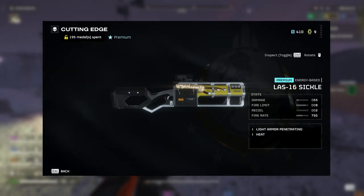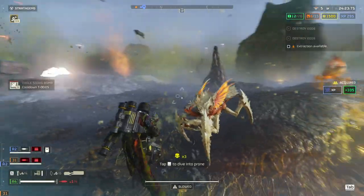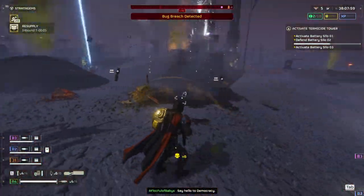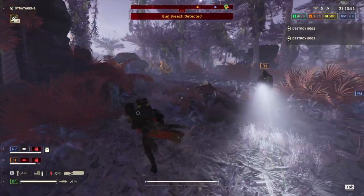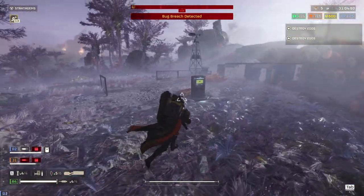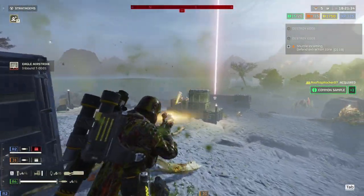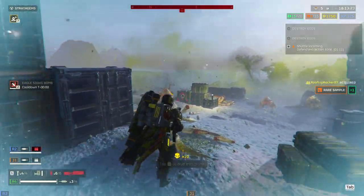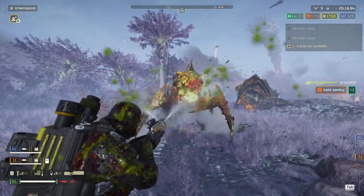The LAS-16 Sickle is actually pretty good. It's very accurate — almost too accurate, since you have to compensate because we're used to auto rifles having more recoil bounce. The overheat happens quickly but dissipates quickly too. Sometimes it's best to let it overheat and reload so you can keep fighting larger packs. It's finally nice to have a good automatic weapon, and it seems to do really well against bugs.